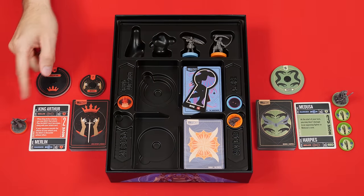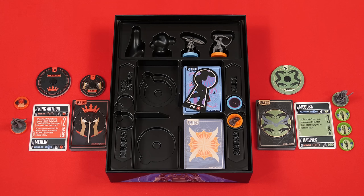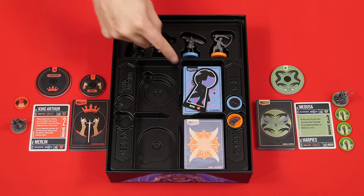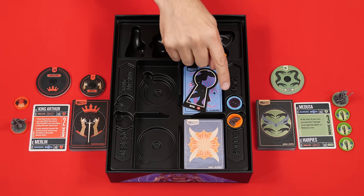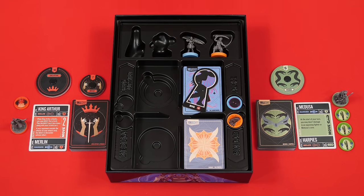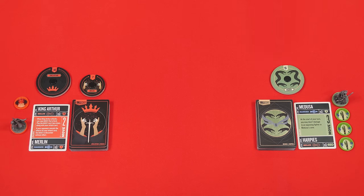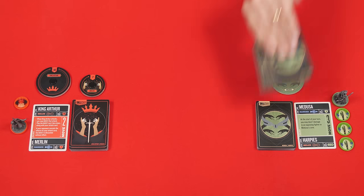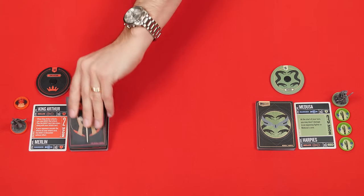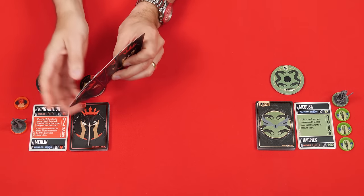Now take your hero miniature and their sidekick token, if any, along with all other components that may go with them. In the box, these are each organized within their own sections, so you can just pull out everything related to a character, which has their name beside it. Each player now shuffles their action cards to form a single facedown deck, drawing a starting hand of five cards. You can look at your own cards at any time, but keep them a secret from your opponent.